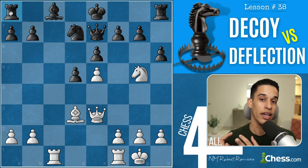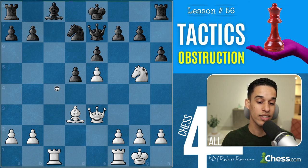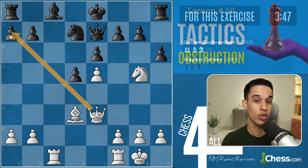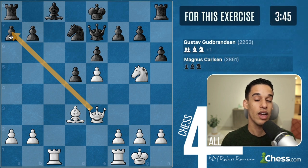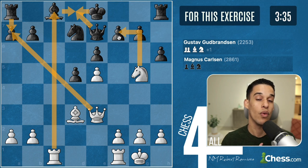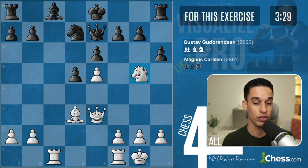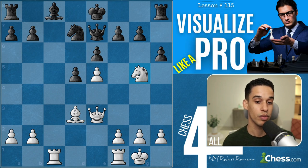If there's a defender, we have to think of deflection, eliminating the defender, interference, and things like that. So queen a7 — it looks counterintuitive because we're giving up the queen, but we cannot ignore it. Queen a7, rook takes, rook c8 — they have to block with the queen, I take, followed by knight f7 with a fork. We have to be able to visualize this far, and then we count the material after all of this to confirm we're actually up.